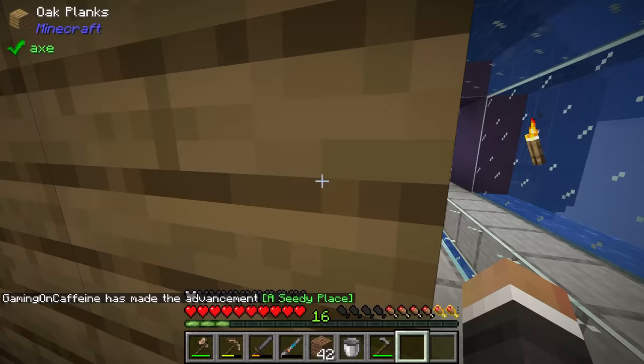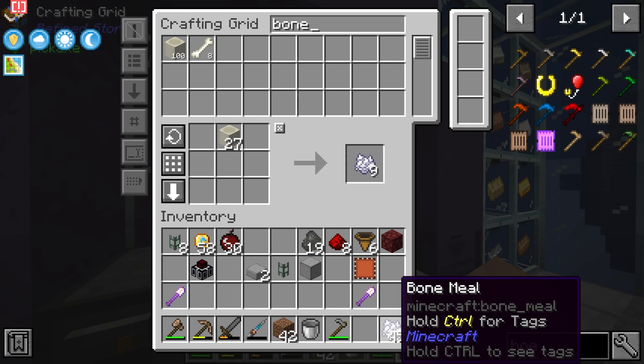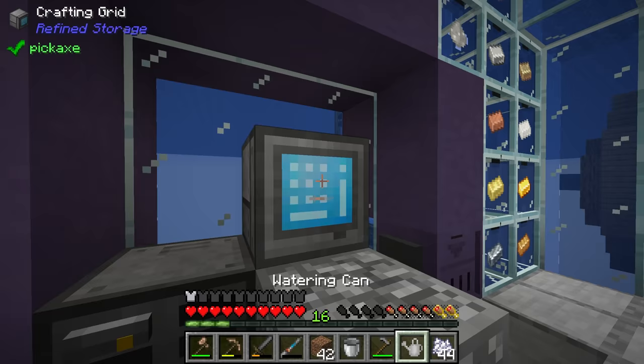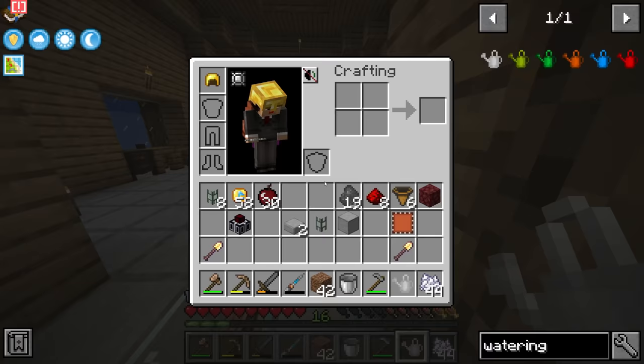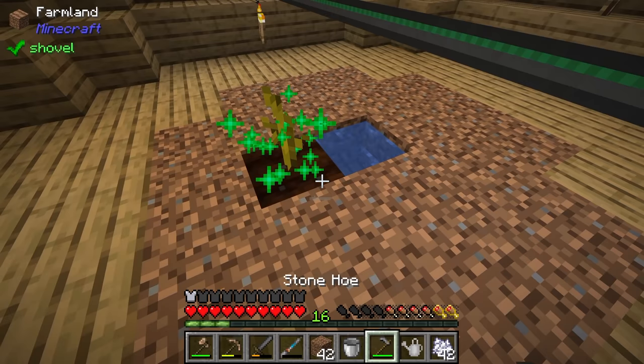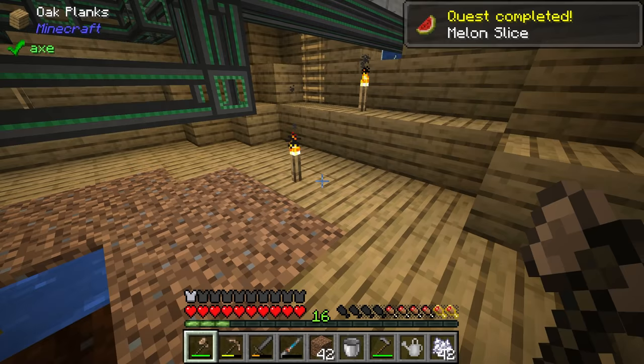We'll fill in some areas to give more space for growing melons. To speed up crop growth, the most obvious way is bone meal — we can use some from the bone block to grow the stem. We can also use a watering can from Mystical Agriculture to accelerate growth. The basic tier watering can isn't particularly great, so let's use bone meal to get the stem fully grown, then use the watering can to accelerate the actual melon growth. Boom — there's the melon slice.